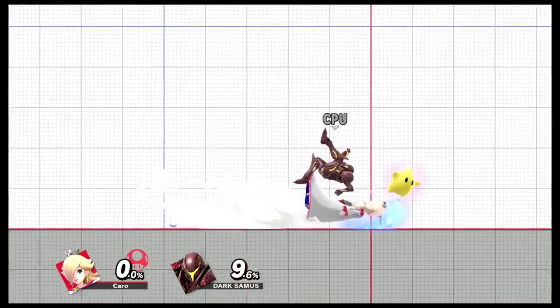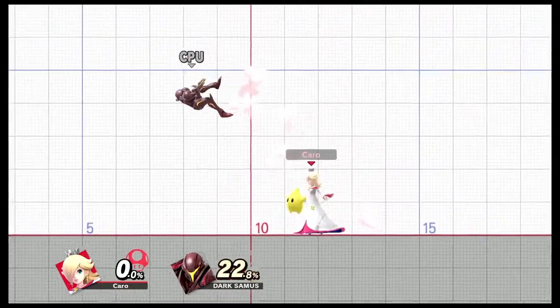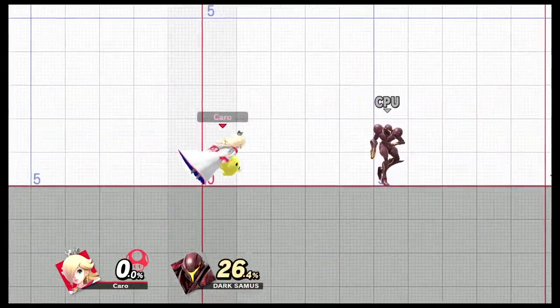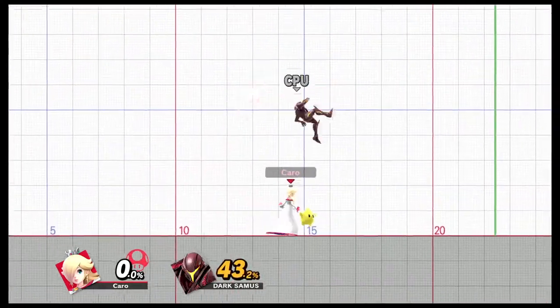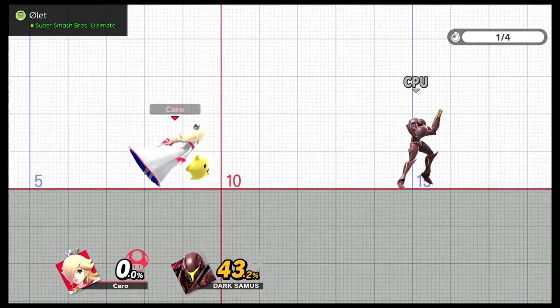This is her dash attack. It looks a bit funny but Rosalina hits first and then Luma follows up. When you do this, you interrupt whatever the opponent is trying to do.